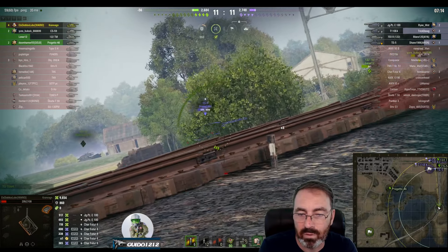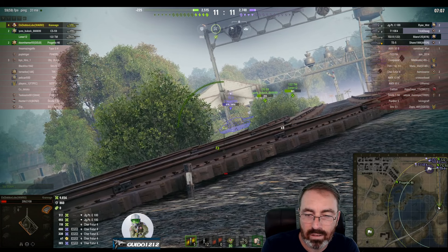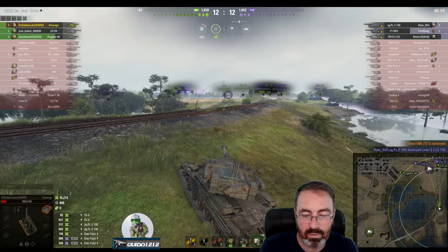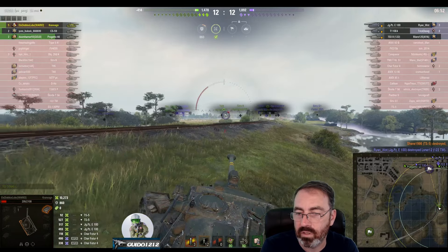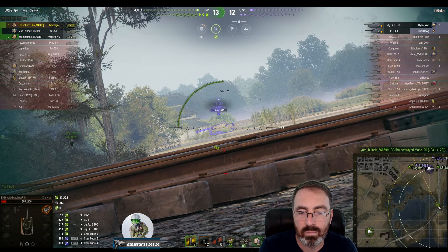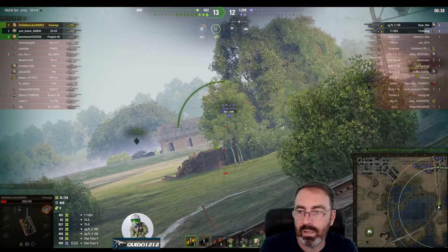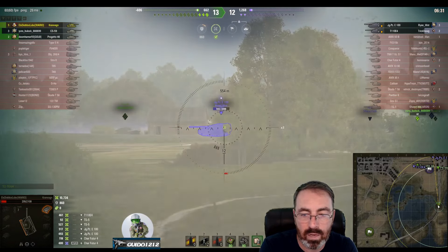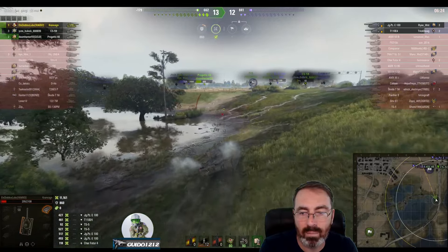We get a bounce on the TS-5, puts one into him there, and one more as he makes a bad angle to the guy that's shooting him. Takes him down and we're down to just three heat rounds. The CS-59 is still doing its job. Progetto comes in behind and causes the 124 to start looking at him. Doesn't waste it — waits. JPZ is wandering around — just two enemies left, and it's pretty much over. The JPZ gives him a little side shot. We're at 11,161 damage, if you can believe it.